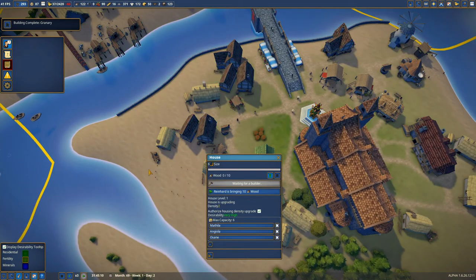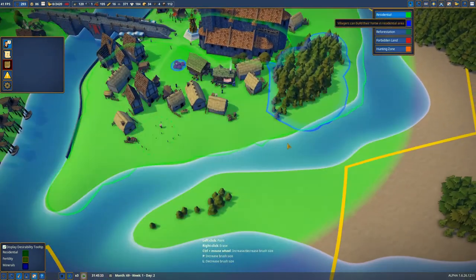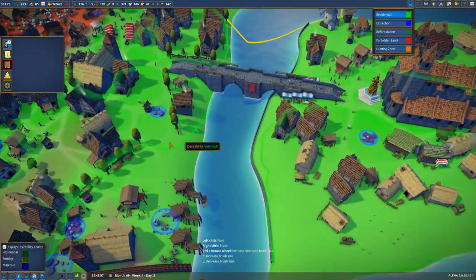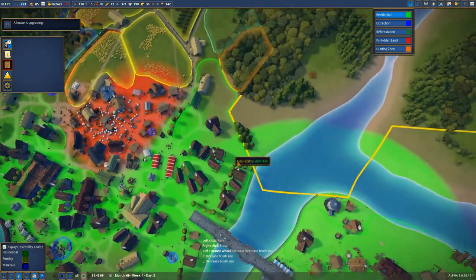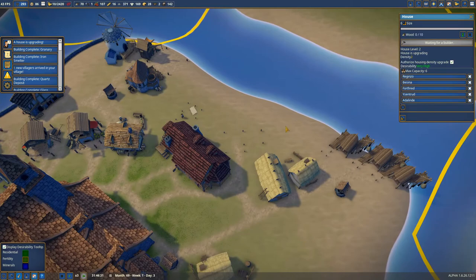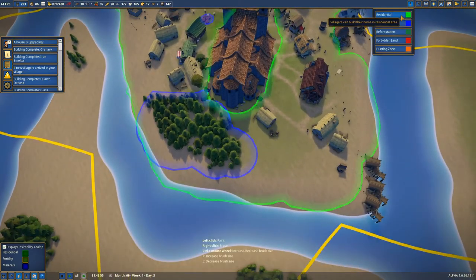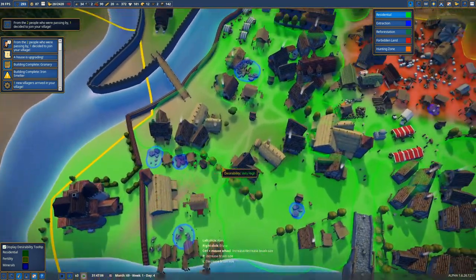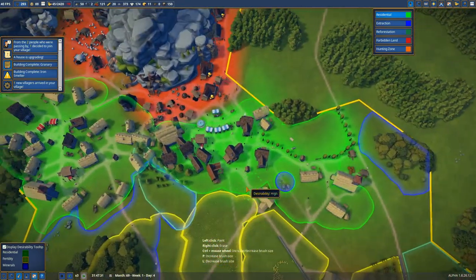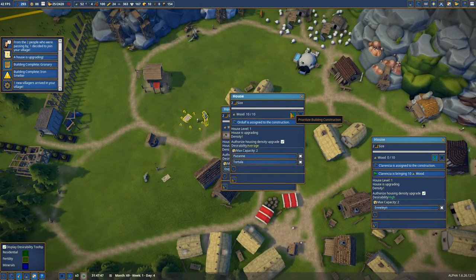A new house just started popping up here, so we're going to prioritize that construction. What I kind of want to do is build a small bridge to here so I can build up more houses over there — that's all prime real estate. I think it's because of this masterpiece here — everyone's just like, ooh, masterpiece, I want to live near that. So we'll just really expand the housing area. More and more people are popping down houses, which is a good thing.